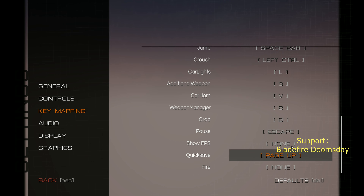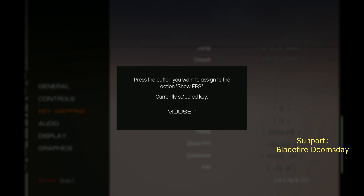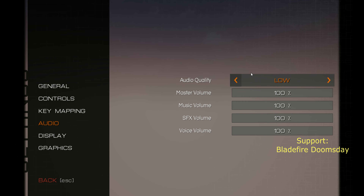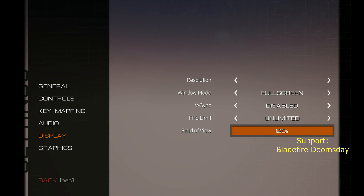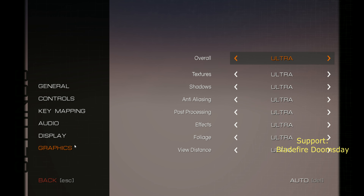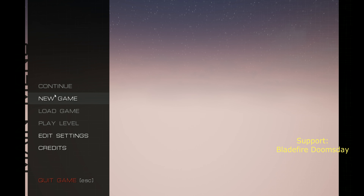Show frame per second. Audio quality — I'll just leave that for now. Display view: I've increased this from 70 to 120. Sync monitor refresh rate to reduce tearing. That's ultra. Let's start the game.